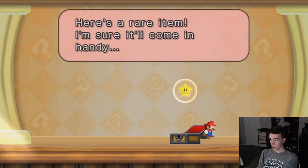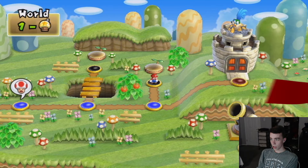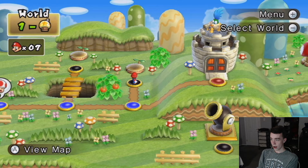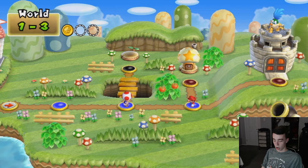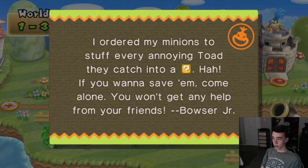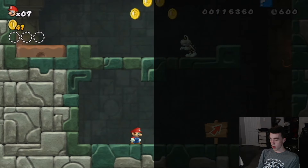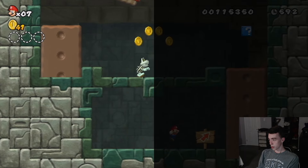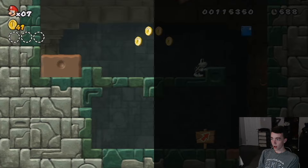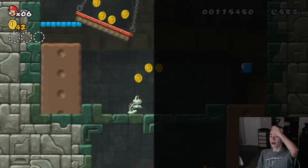Before the tower I stopped to get a star — I had no memory of what that room was. Toad also ran up to me offering a challenge, which I absolutely refused. Then I had a brief moment of confusion realizing the next thing I was entering was actually a castle.